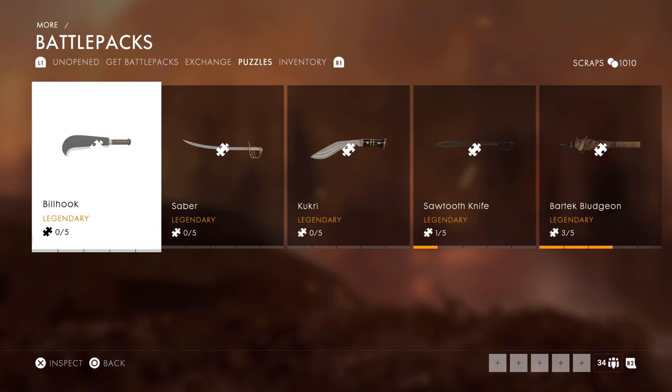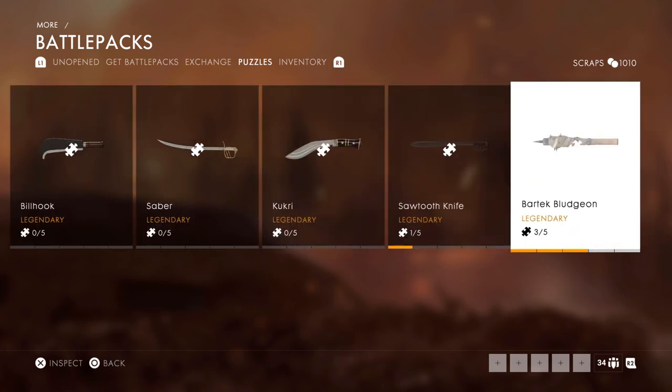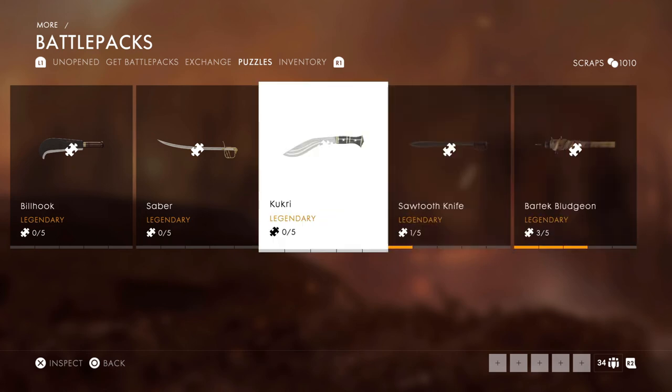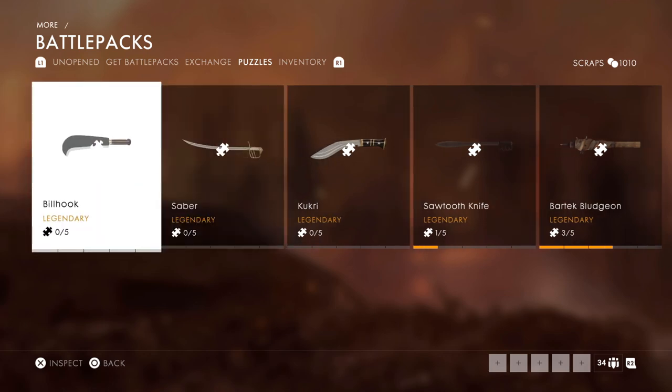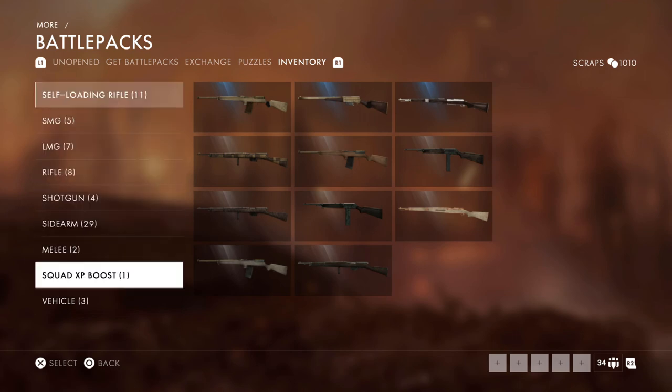Let's look at the puzzle pieces. I got one, only one for the sawtooth knife. That is too bad. And I got three for the Bartek bludgeon. So as you can see, there's also the billhook, the saber, and the kukri if you go for premium. These are the ones that come with the non-shell pass DLC. Buy premium, guys.